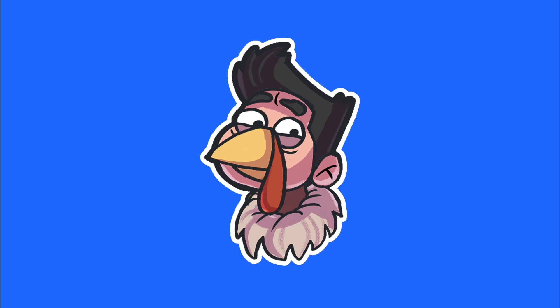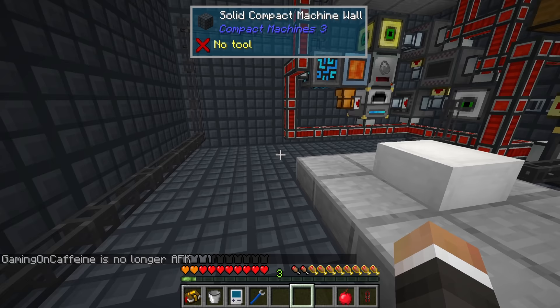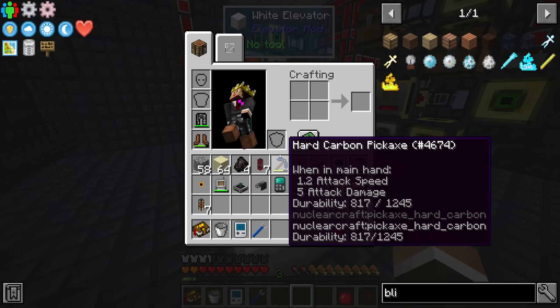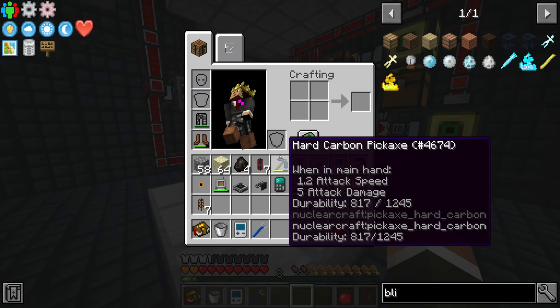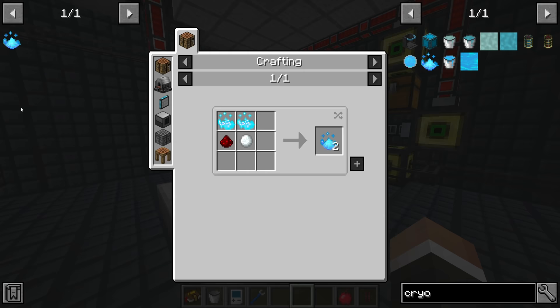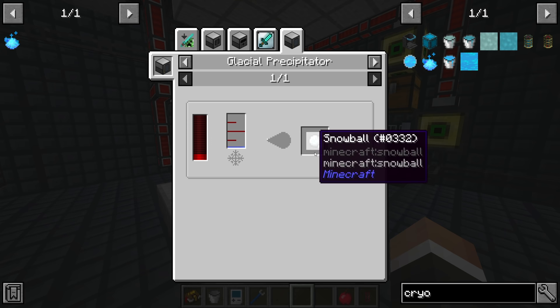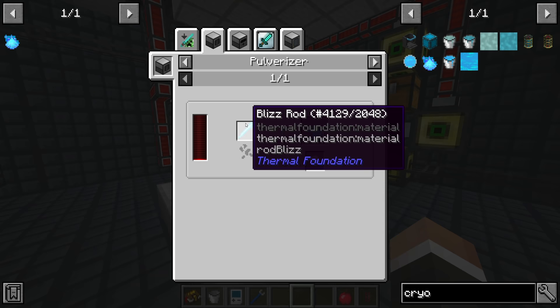No matter what that website comes back with, it's going to recommend we make a lot of cryo. And now that we have all that oxygen, we can make cryo. Cryothium dust is made with two blizz powder, one snowball, and one redstone. Redstone we have close to half a million of right now. Snowballs are very easy to make in the glacial precipitator with power and water, and you also get them as a byproduct of pulverizing blizz rods.